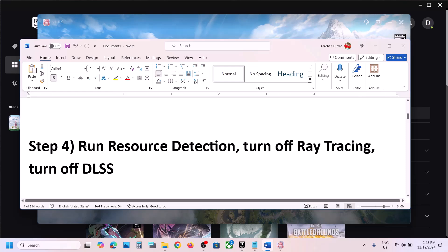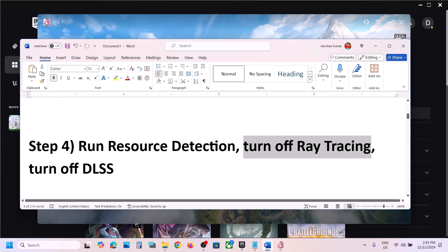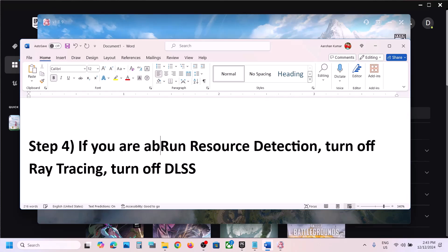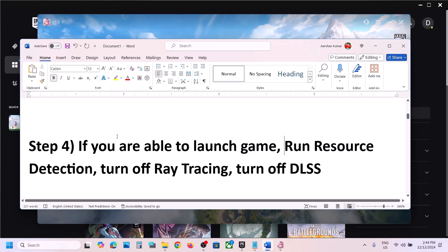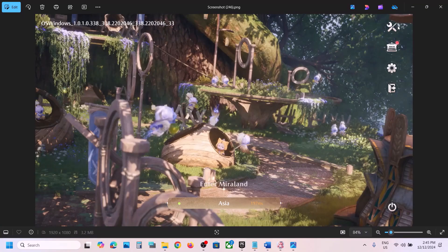The next step is to run resource detection, or turn off ray tracing and DLSS. Note: this step only applies if you are able to launch the game — if not, skip it. Once you launch the game, at the top right you will see an icon — click on it.